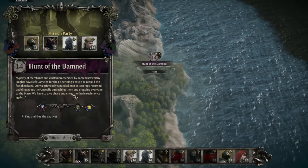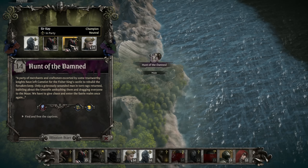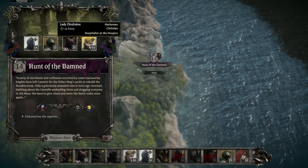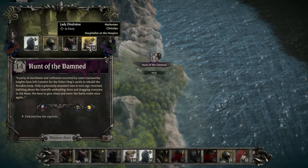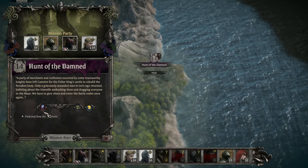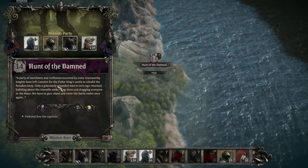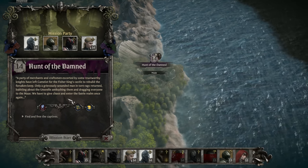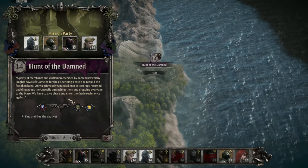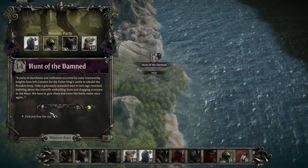A party of merchants and craftsmen, escorted by some trustworthy knights, have left Camelot for the Fisher King's Castle to rebuild the Forsaken Keep. Only a grievously wounded man in torn rags returned, babbling about the Unseelie ambushing them and dragging everyone to the maze. We have to give chase and enter the Fairy Realm once again. I love the Fairy Realm.